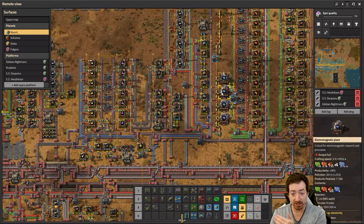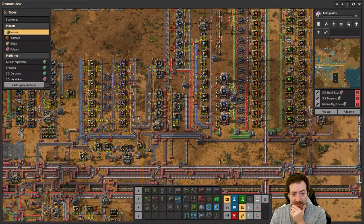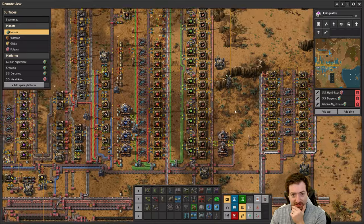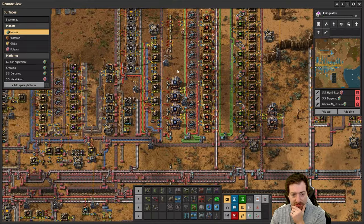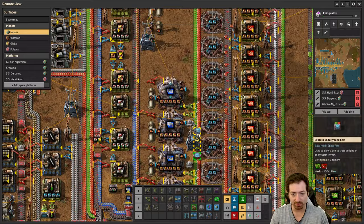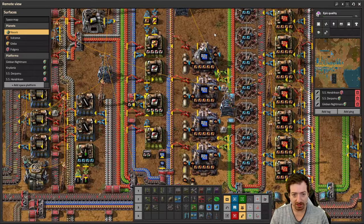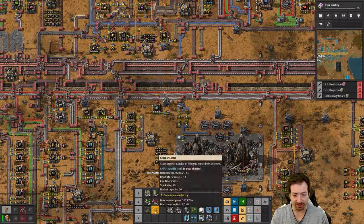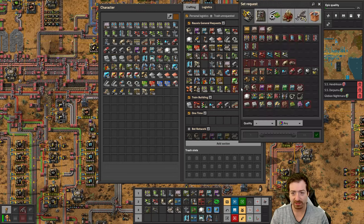The problem is those are really expensive. So then it's like, should priority one be making better circuits? I've already redone the blue circuits. But yeah, that's where we're going in this episode. We'll see what we can get done.